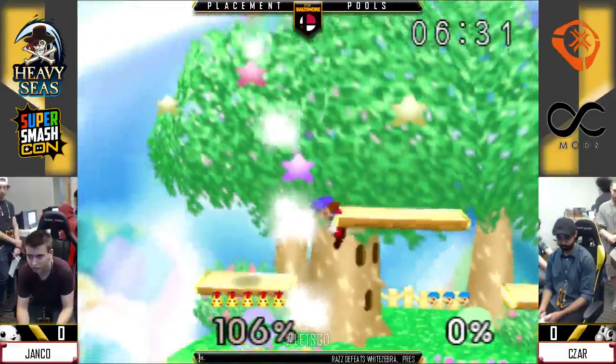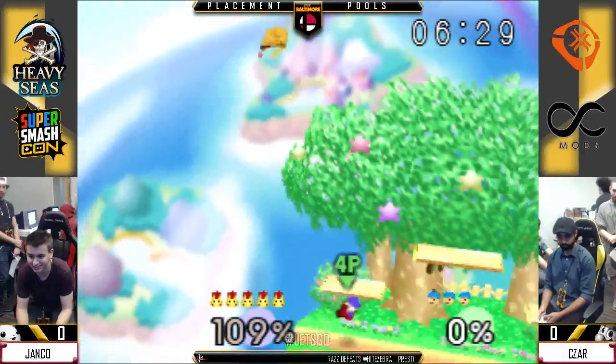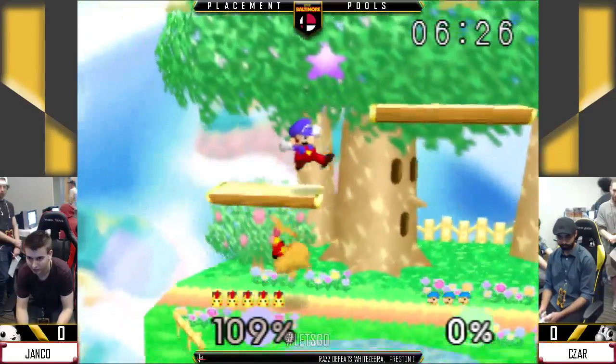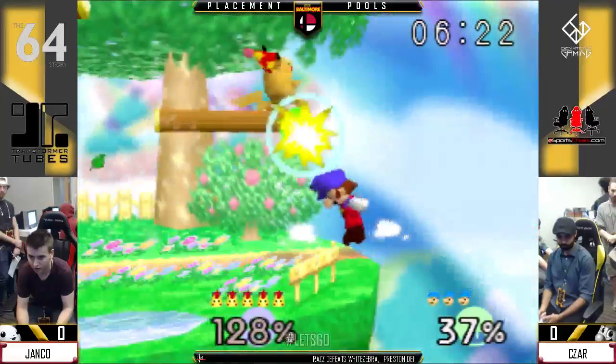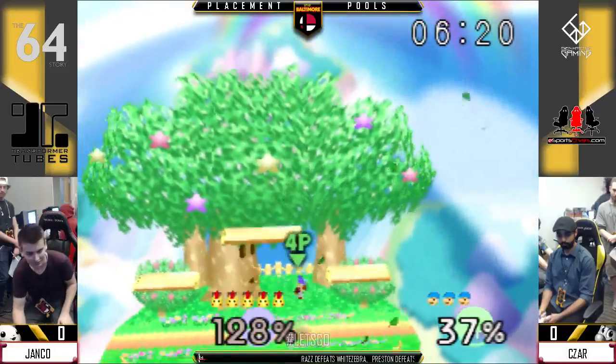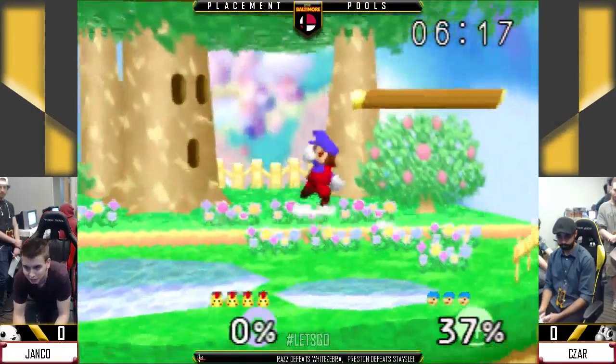Because you want to be up and at the corner of the ledge to get the hit, which makes it easier for him. So not the best option. And great defensive up smash there — just telling Janko, get out of my face.